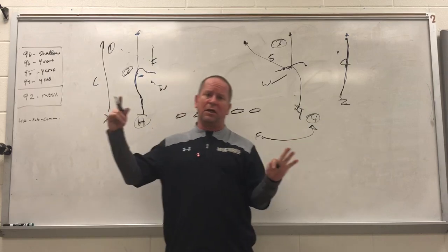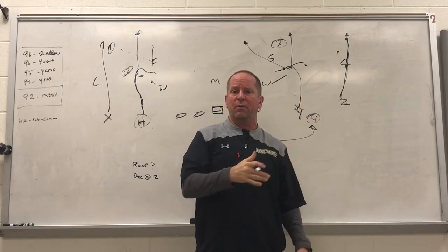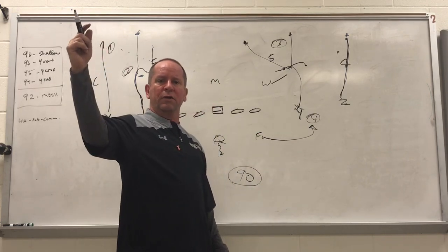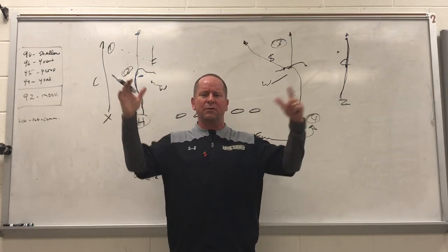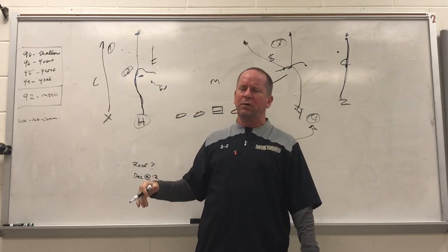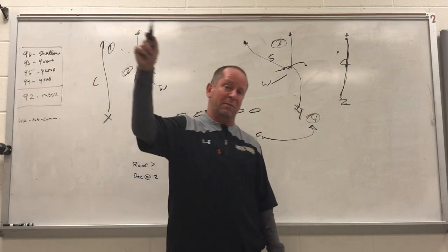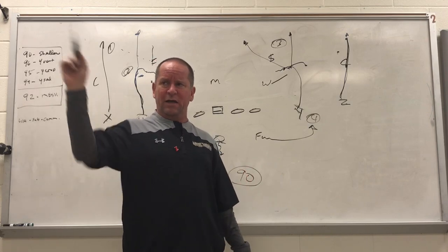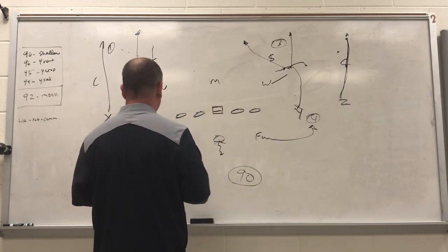If we go three by one, which I love out of three by one, we'll usually read the individual guy first and then work it across that way. All the rules still apply — backside guys down the stem, all the same. We just always start our read on the single receiver side. We also have the stops. We call 96 stop, and that tells the outside guys it's going to look like a back shoulder. We're throwing it to the back of their helmet — they'll catch it around 12 yards, spinning right at the back of their helmet, and they'll slam on the brakes and catch it.